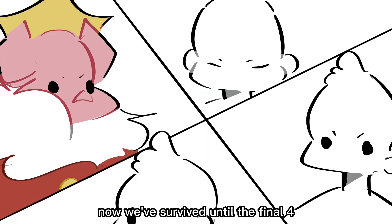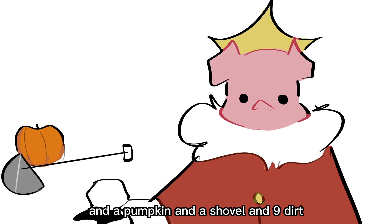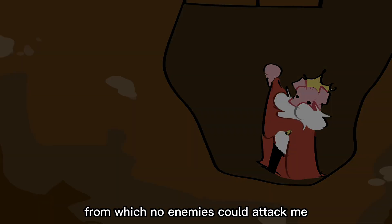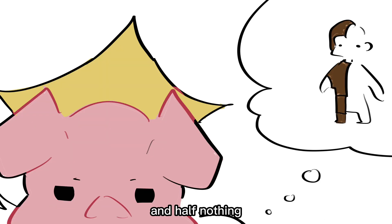We've survived until the final four. We have a full snowball on our side, and a pumpkin, and a shovel, and nine dirt. And create a mighty barricade from which no enemies could attack me. I think that's a lot of gear. I don't know what these guys have, because I can't see them. But I'm assuming they have maybe half leather armor and half nothing.